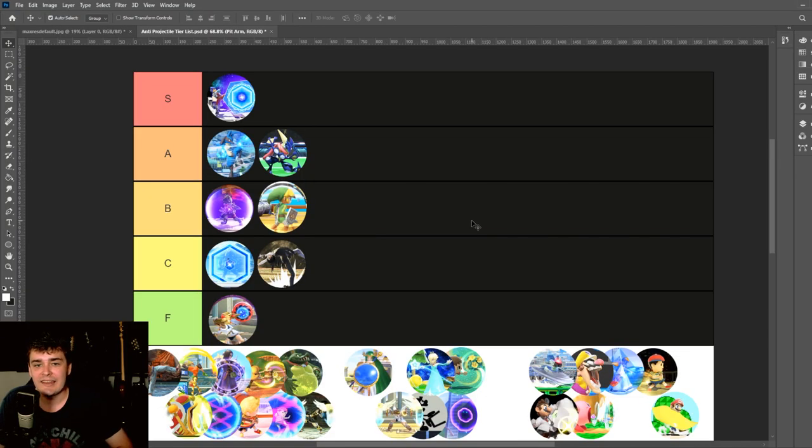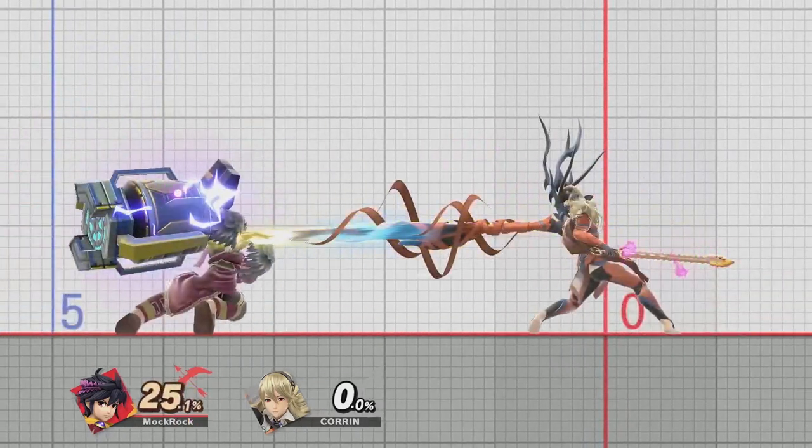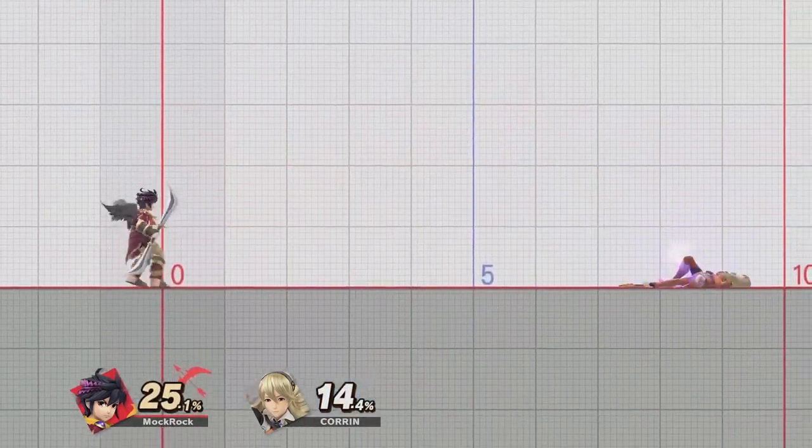That angle that they send projectiles out is never going to hit anyone. The thing is, if you changed either aspect of them — so that they either just didn't have a reflection property, or had a reflection property that sent where it's supposed to send, where basically every other projectile reflection sends — they'd be good. If they didn't have a reflection property at all, no problem: you could just use the armor to power through projectiles, which is a major way that armor is used in Smash.